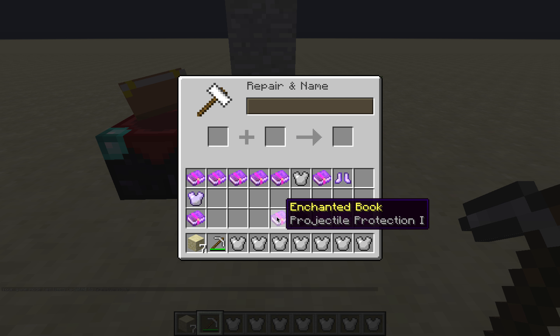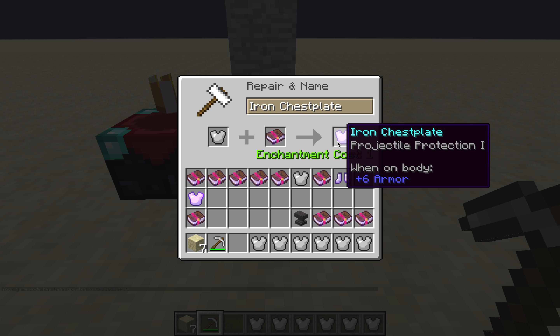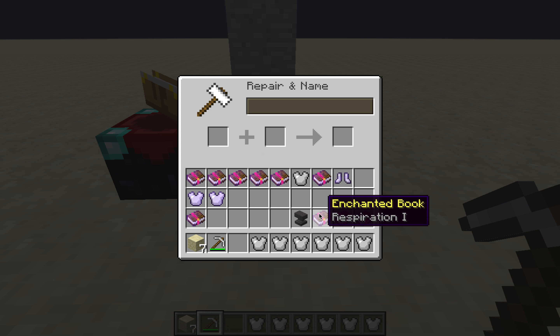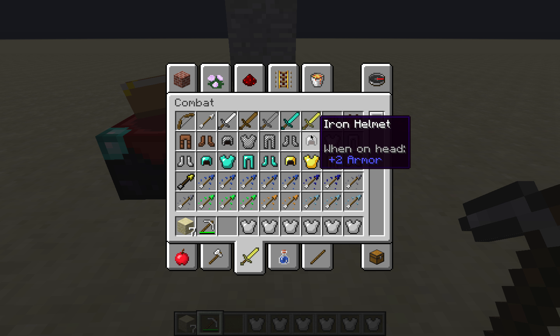Next is Projectile Protection. It protects much better than regular Protection specifically against projectiles like arrows and fireballs. I'm not going to test it out, but you get the idea.